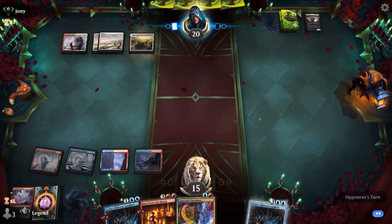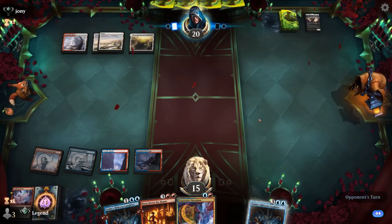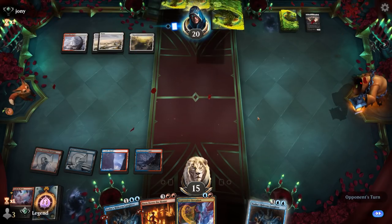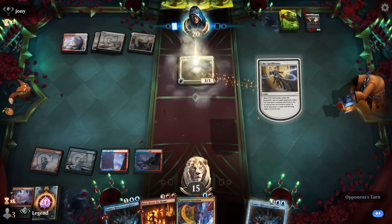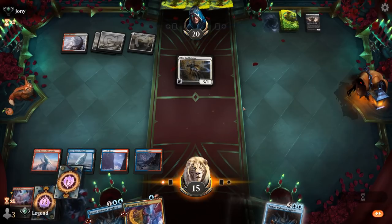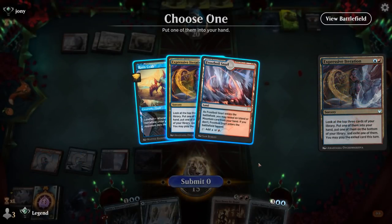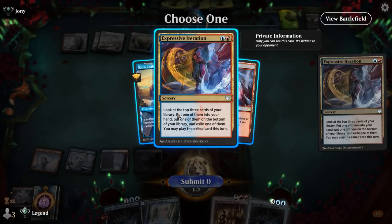We wait on Iteration to get a 2-for-1, keep hitting land drops, and can maybe cast Hideous Laughter next turn. Another Spellbinder probably goes for the Sweeper. There's our land — Iterate, put Iteration in hand, play the Crab, play the land. Though the Crab won't be super effective once we're out of land drops, Iteration helps find more. Opponent has 38 cards remaining.